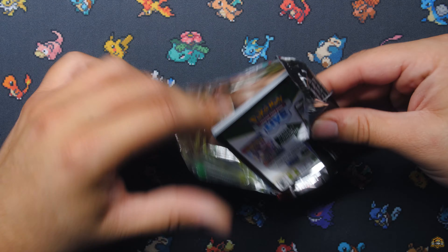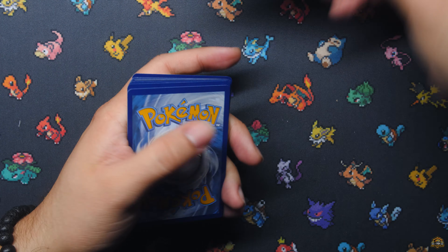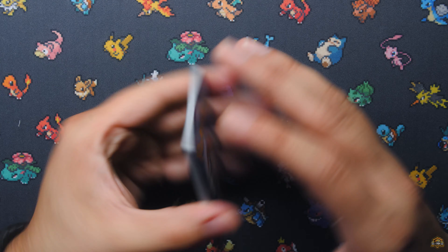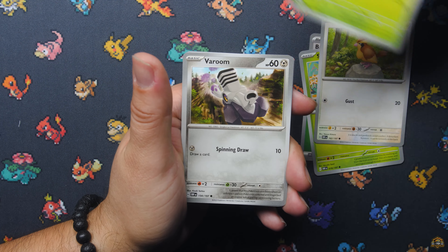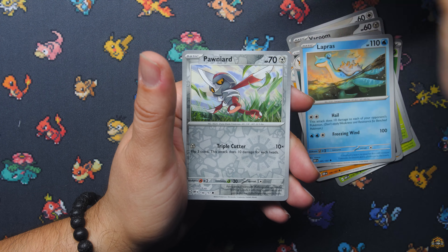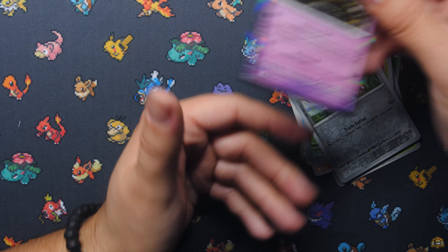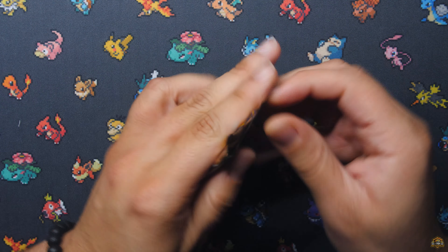Maybe. Let's find out. Let's see if we can pull a Charizard or anything cool out of Obsidian Flames. Whiskash, Umbreon, Lapras, Gloom, Pawniard, and Claydol Hollow. No luck out of the first two packs.